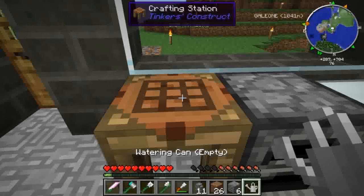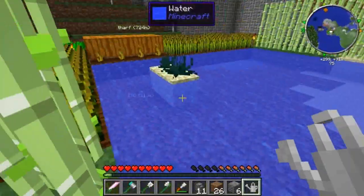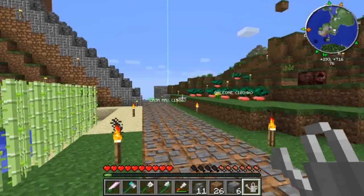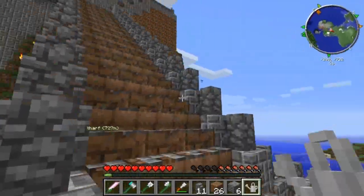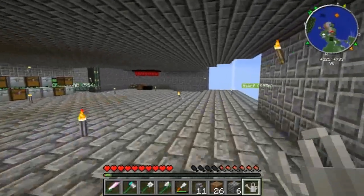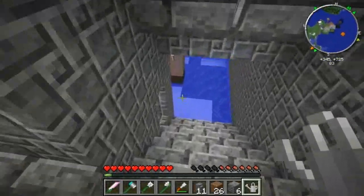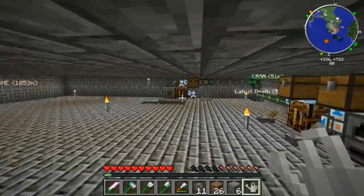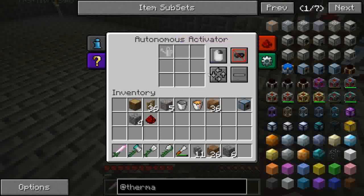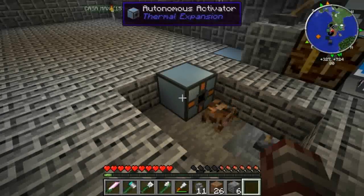Lo prendiamo, lo andiamo amichevolmente a riempire con dell'acqua che prendiamo dal nostro giardinetto interno. Adesso ci dirà che il watering can non è più vuoto, quindi vuol dire che va bene. Lo andiamo a piazzare e lo mettiamo first slot only come opzione nell'autonomous activator.